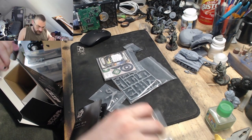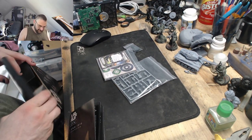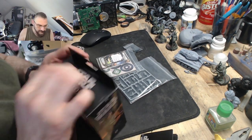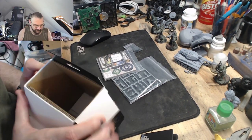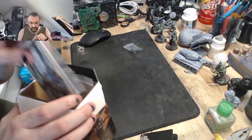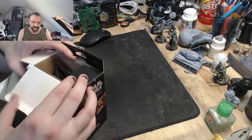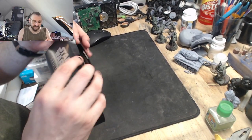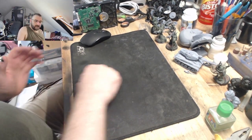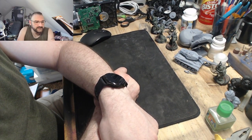It gets me started, gets me into the hobby, and gives me some miniatures to paint that aren't Death Guard, so I'm not going to go cross-eyed painting Death Guard green all the time. For the 50-something pounds I paid total, I've got a nice little starting set. For the Stormtroopers it will be lots of whites, grays, and eggshell whites; for Iden Versio, lots of blacks, browns, and grays.